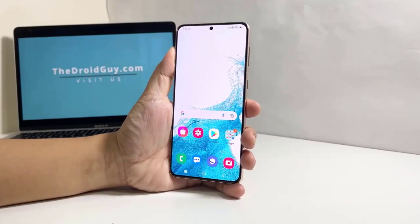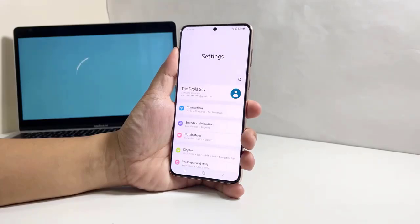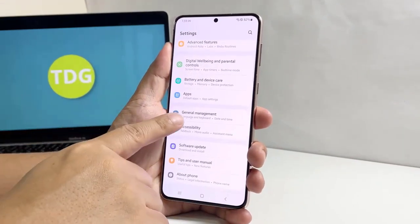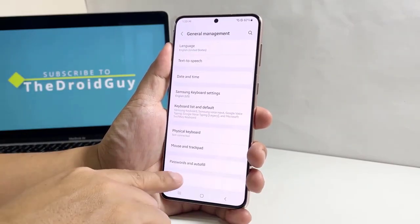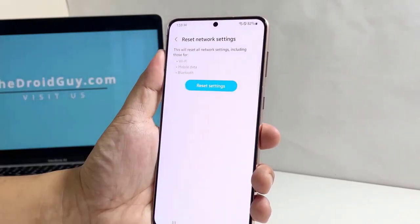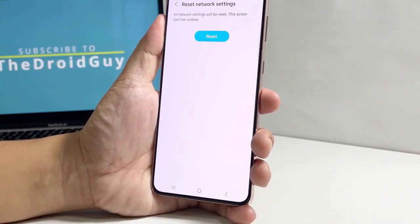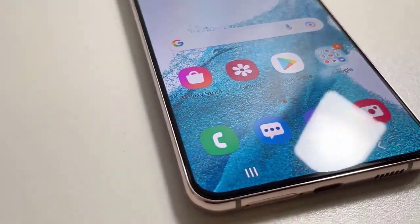Pull up the apps drawer and tap Settings. Scroll all the way down and then tap General Management. Tap Reset and select Reset Network Settings. Tap Reset Settings and enter your security lock if prompted. Tap Reset and your phone will immediately reset the network services. After that, try to see if your Galaxy S22 still loses signal from time to time.